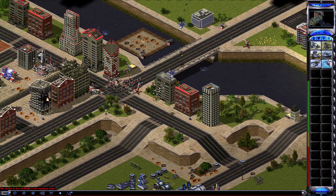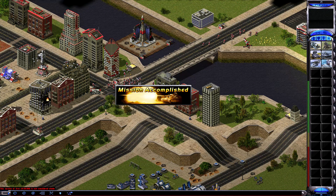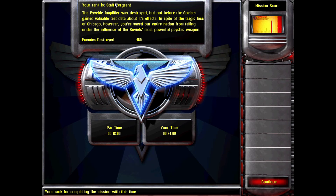Primary objective achieved. Incoming transmission. Commander, they never saw us coming. That was splendid. You hear me, you foul American phantom — wherever you are, you can work your armies like a puppeteer all you want, but this is my play. Without the psychic amplifier which you so rashly destroyed, I no longer have much use for you. Behold the power of Mother Russia. Mission accomplished. Well, there goes Chicago. Anyway, thanks for watching and I shall see you next time — take care and goodbye.